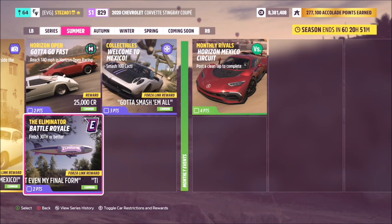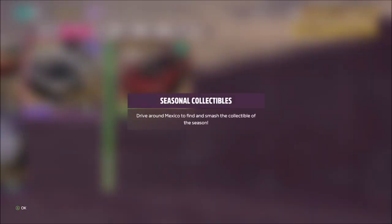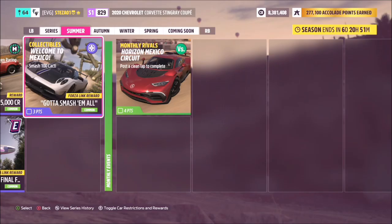The Eliminator is also part of the playlist now, which wasn't the case in Horizon 4. These challenges seem to just want you to finish in 30th place or better, which is quite simple — you can drive around without bumping into anyone and reach place 30 or better before engaging in any head-on races. Even if you get knocked out in 29th, you've completed the challenge. Just don't quit early. Next is the collectibles challenge — this week it wants you to smash 100 cacti. It can also be 100 signposts, fences, or get 25 ultimate drift skills — very easy.